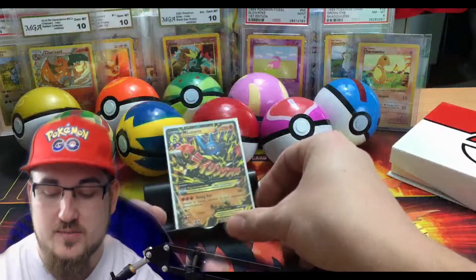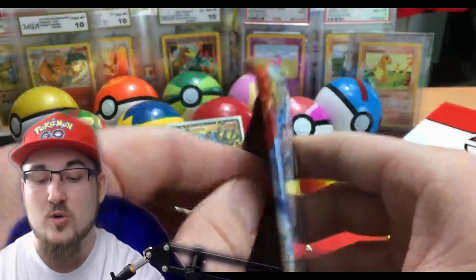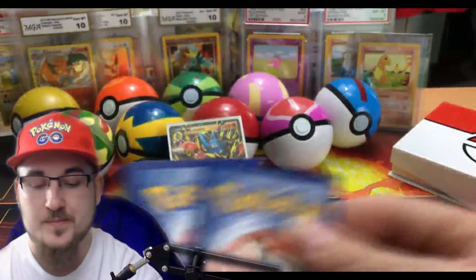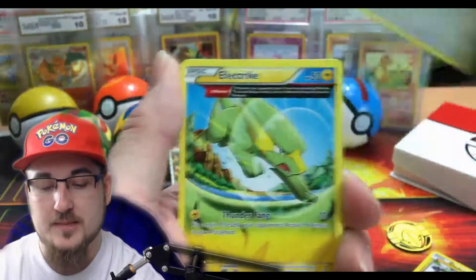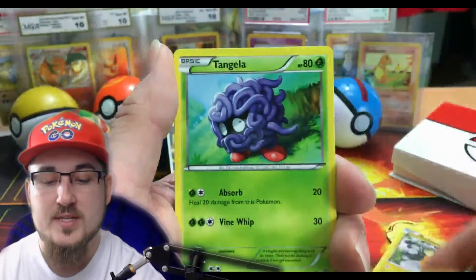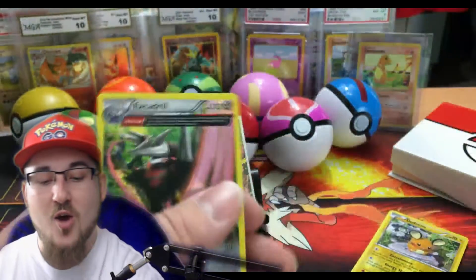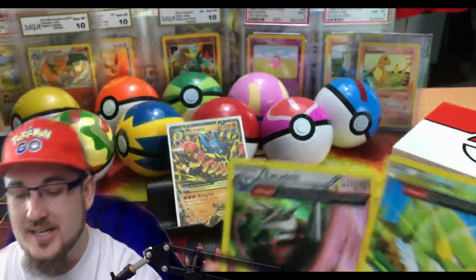Alright, Primal Kyogre right here — Primal Clash, let's deliver. Code card, thank you. We start off with Ancient Trait Bunnelby, Ancient Trait Electric, Scorched Earth, Slugma, Illumise, Tangela, Nidoran, Clampearl. Our reverse holo is an Ancient Trait Electric, and our rare is — yo, what is up with these Ancient Traits, bro? An Excadrill Ancient Trait — get out of here!